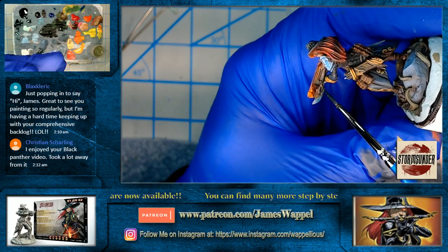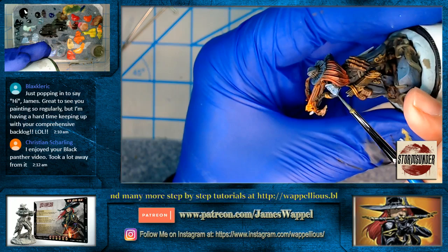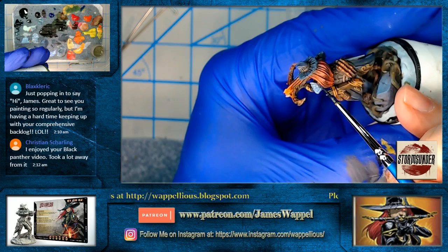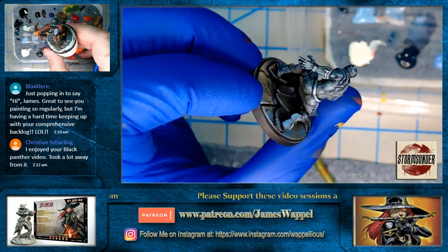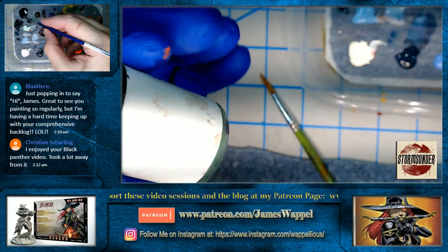Especially away from where all those more orange-ish light sources are. The Black Panther figure — he's black, but you've got to see there's greens in there, some blues, some purple. But overall when he's on the table, he's going to register more as black. You've got to look at it closely to see the blue.